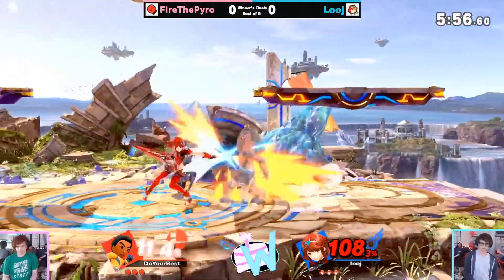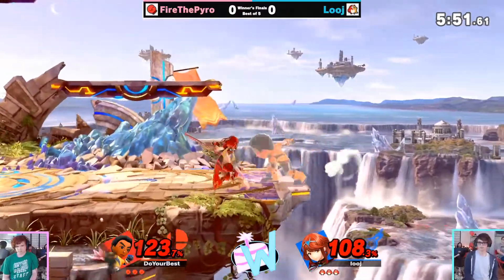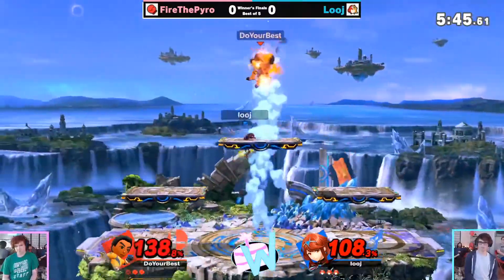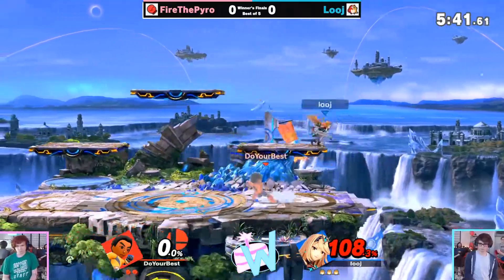Both players are at kill percent. Luge getting a nice jab to send FTP off stage, but just going for a ledge drop — not actually going for any sort of edge guard. He's got to work his way out of the corner meticulously against this, but not able to do it. Nice down air into up air at that percent — that'll get it done.